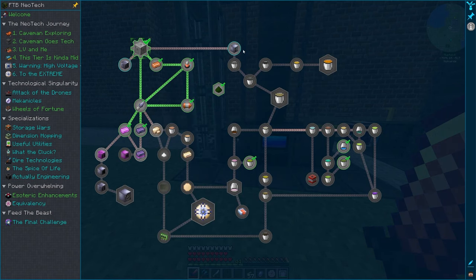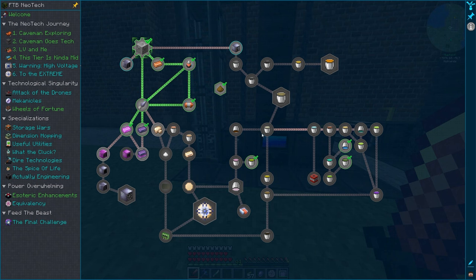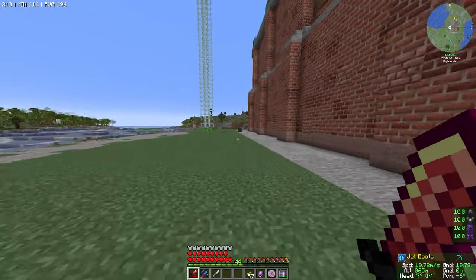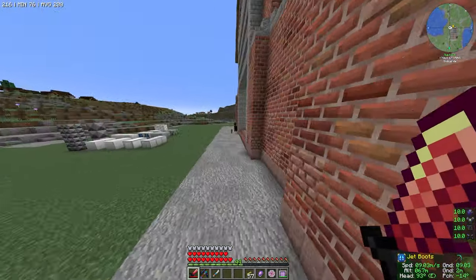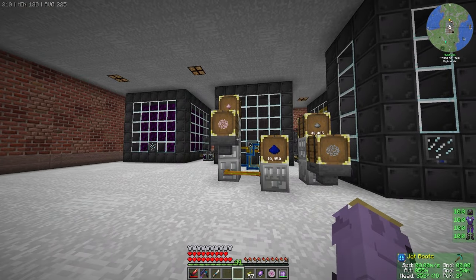So that should be a quest, but it requires a distillation tower first, and then these guys are all just check marks. You don't actually need to hold the buckets of them or turn them in, which is nice — it's basically a bounty progression. However, that does mean we now have shale oil and we have to make our next thing, which will be our new distillation tower.